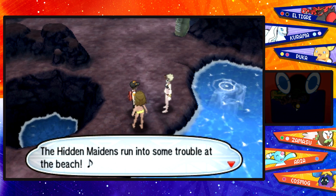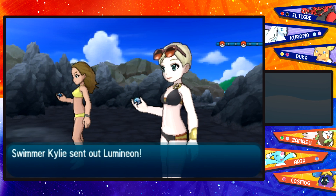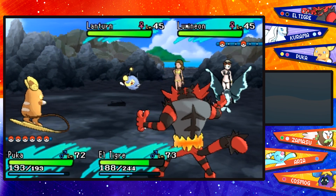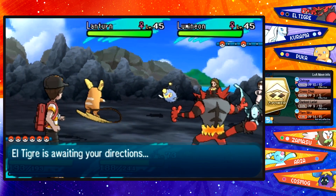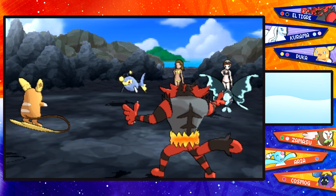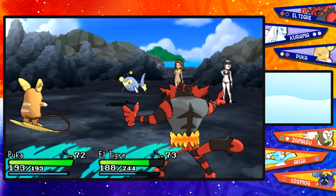'Scene 1: The Hidden Maidens run into some trouble at the beach. Action!' We're taking on Swimmer Girls Kylie and Ashlyn. Kylie could be a reference to Kylie Jenner — Sun and Moon does seem to have a couple of celebrity references. It's time for our two starter Pokemon, Pooka and El Tigre. Pooka is going to be very effective against their Water Pokemon, and El Tigre is level 73 while these ladies are only at 45. You can take this battle on as soon as you become champion of Alola, so their levels are a little low for post-game.